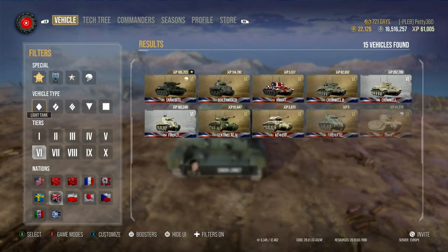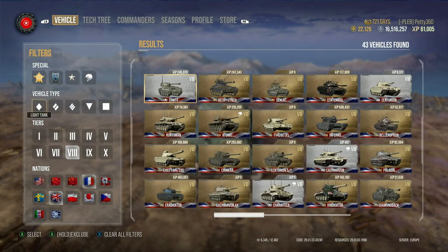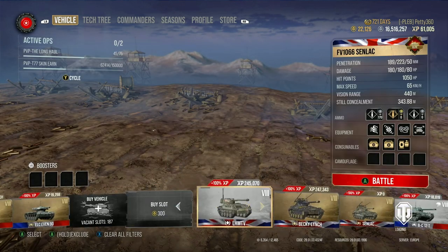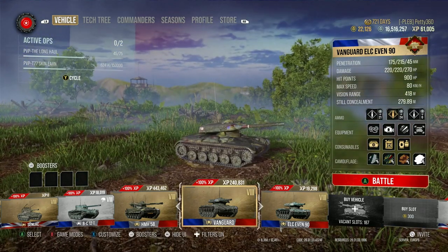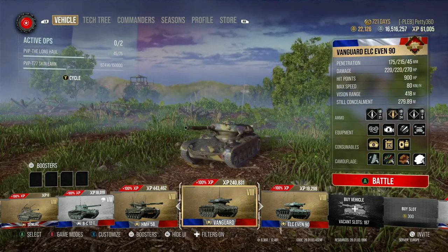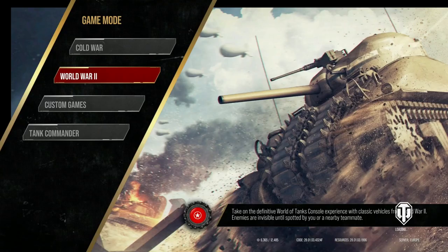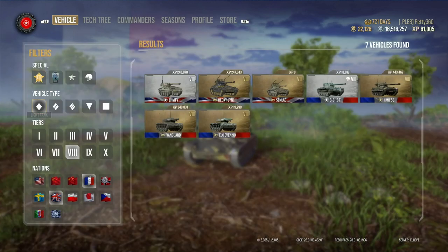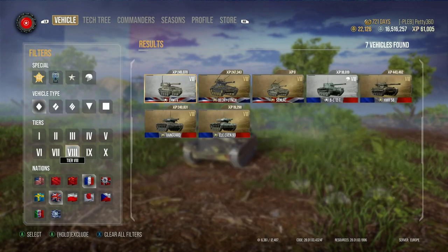The Vanguard, for instance, goes at 80 kilometres an hour, but with fuel 84 kilometres an hour when you're whizzing around in this thing. It's honestly mental. It makes this tank even stupider than it already is. These new pieces of equipment just aren't balanced.